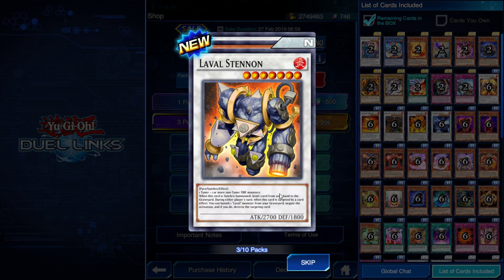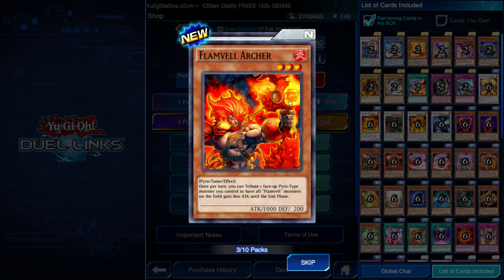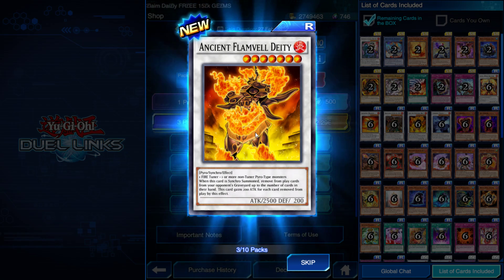We pull Level Stenon — 1 tuner plus 1 or more non-tuner fire monsters. When this card is synchro summoned, send one card from your hand to the graveyard. During each of your opponent's turns, when this card is targeted by a card effect, you can banish one Laval monster from the graveyard to negate the activation. He's a big boy so somewhat difficult to synchro summon, but a cool card. We also get Flammvell Archer — once per turn, tribute one face-up pyro monster you control; all Flammvell monsters on the field gain 800 attack until the end phase. Nice little attack buff.